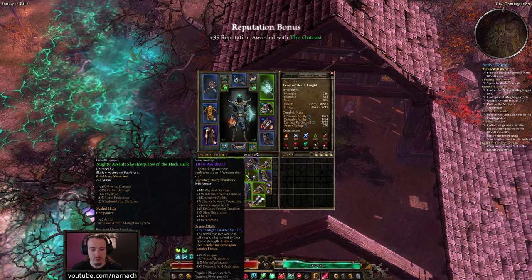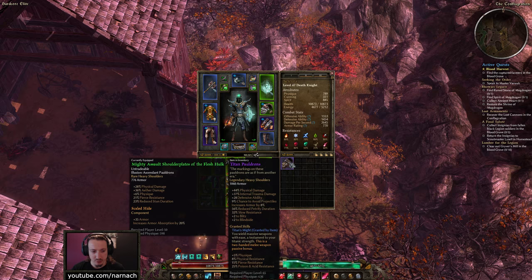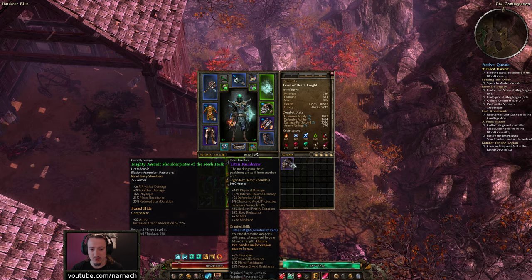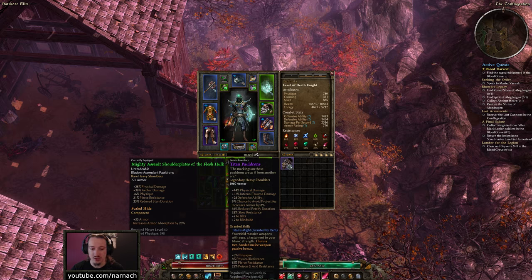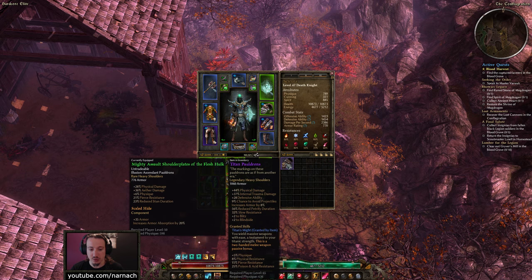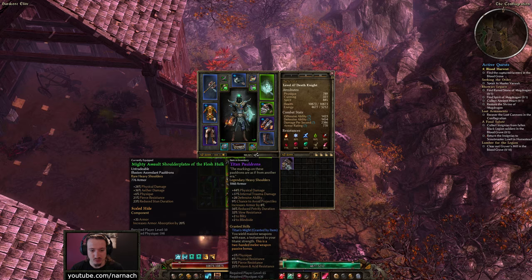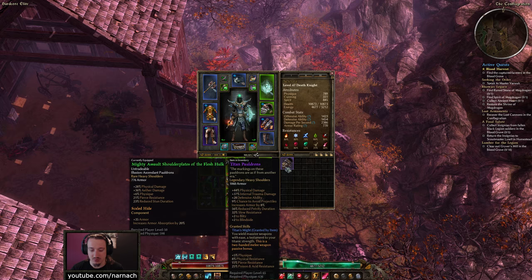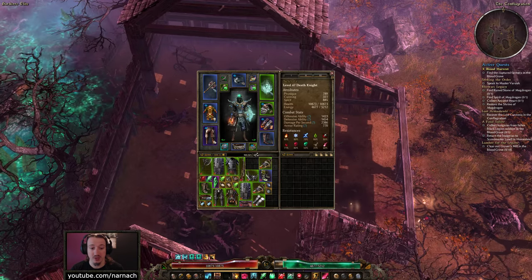Titan Pauldrons. Something is shooting at me — let's take a small step backwards so they stop shooting at me and I can have a quick read. Titan Pauldrons: boatload of armor, bonus to Blitz and Blindsight, bonus to physical and internal trauma damage, bit of defensibility, chance of void projectiles, increased armor, reduced petrification duration, some slow resists, and a Titan's Might two-handed melee weapon passive bonus which also boosts pierce and poison resistance. But it does require a two-hander, so we're probably not going to go that route. I'll put it in storage for another character.